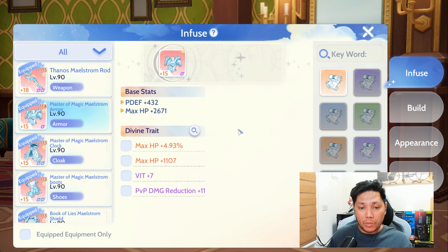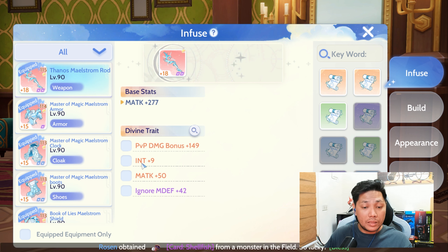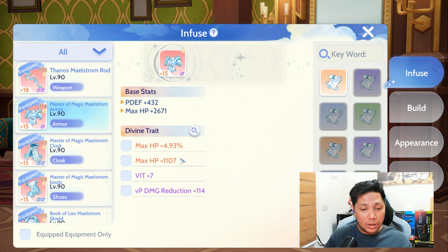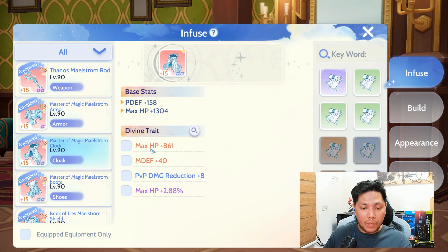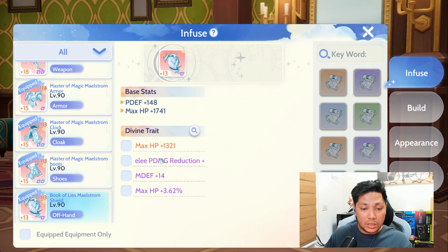For the Divine Armament build stats, starting with the weapon: I'm using PvP Damage Bonus, INT, MATK, and MDepth. For the armor: max HP percentage, max HP raw, VIT, and PvP Damage Reduction for tenacity or sustainability. For the cloak: max HP raw, MDepth, PvP Damage Reduction, and max HP 2.8%. For the shoes/boots: stun resistance, max HP raw, MSPD, and PvP Damage Reduction. For the shield: max HP percentage.